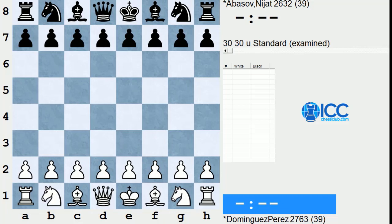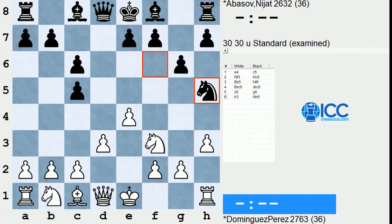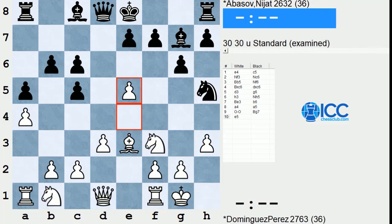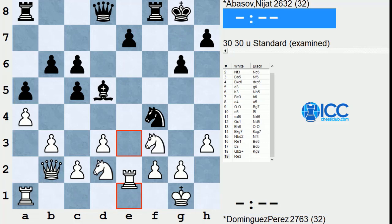Dominguez playing against Nijad Abasov from Azerbaijan. It's a Rosalimo, with Black playing a slightly unusual setup. It doesn't work out that well for him. The move e5 threatens to trap the Knight, doesn't let Black get e5, and maneuvering the Knight around forces a breach in the pawn structure. Black tries to get compensation with some active pieces, but he's got a lot of holes in his position.